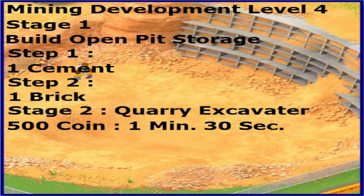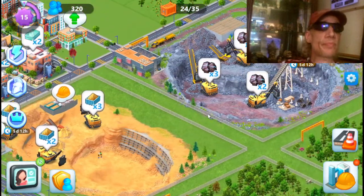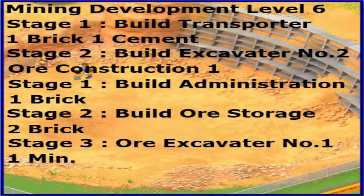At level 4 you will be building your sand excavator number two. All the items that you will need are shown on screen.